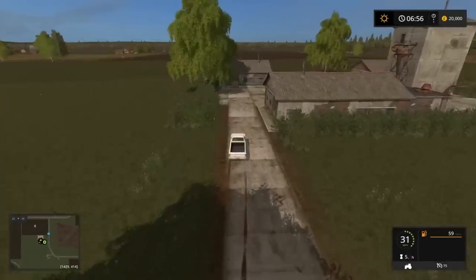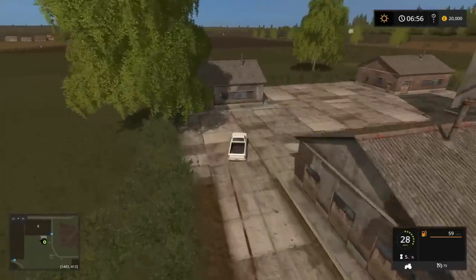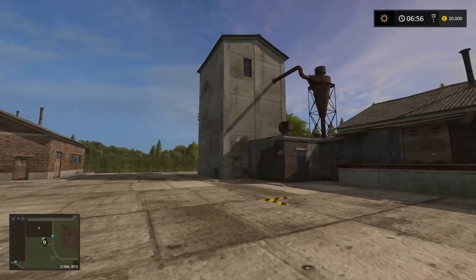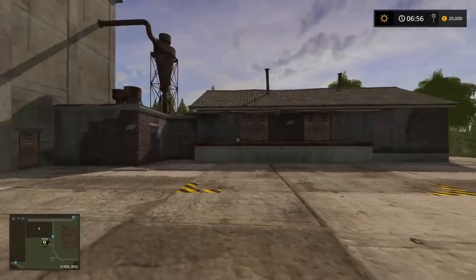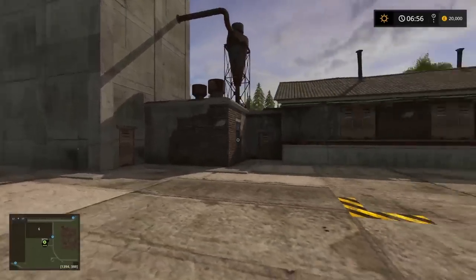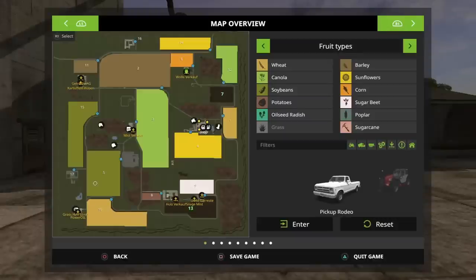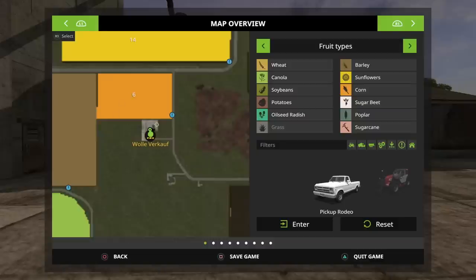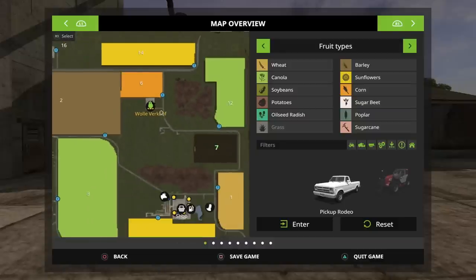You will certainly have no shortage of grass to cut - that won't be an issue. Here is your wool sale point - your spinnery for all intents and purposes. Checking the main map: yes, confirmed, that's your wool sale point.